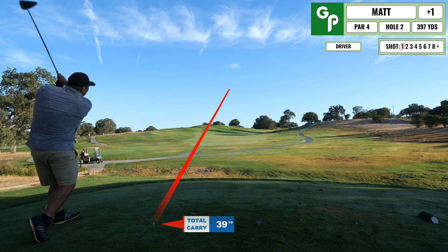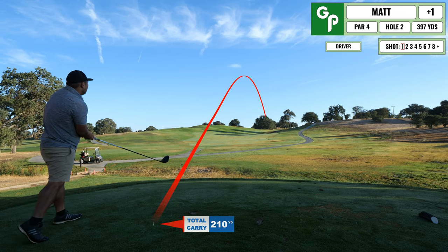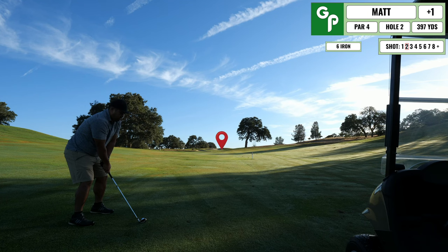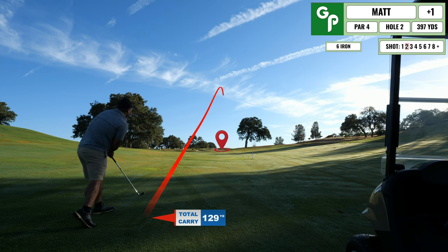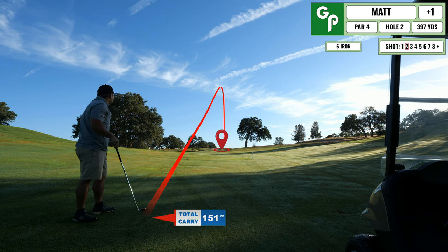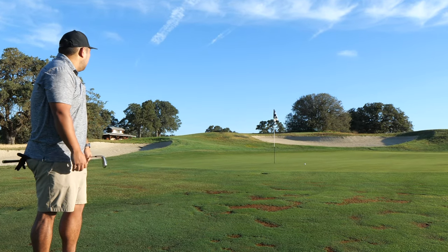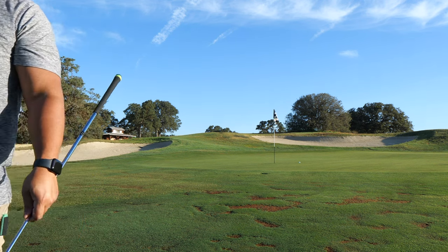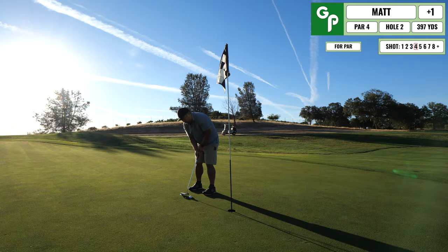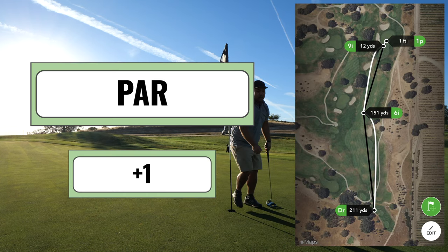Coming up next, pretty straightforward dogleg right uphill par four. Hit a pretty decent drive in the middle of the fairway, still have a long one into the green. End up pulling a six iron here, ends up being short. But whenever I'm short of a green and there's not a lot in between me and the hole — bump and run gang! This is a shot I've never really had in my bag until recently, and I've been loving it. End up with the par here with the bump and run.